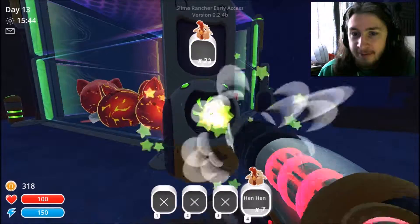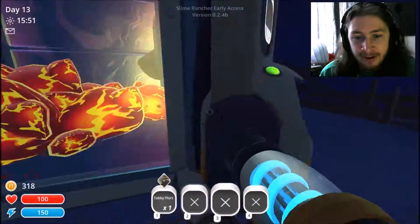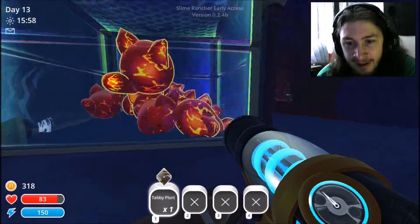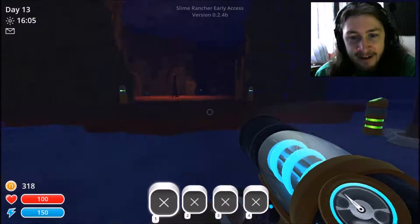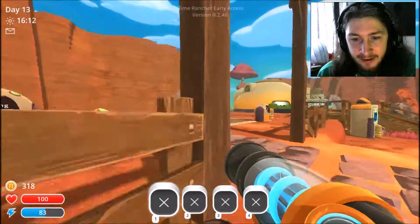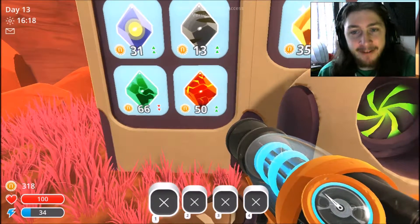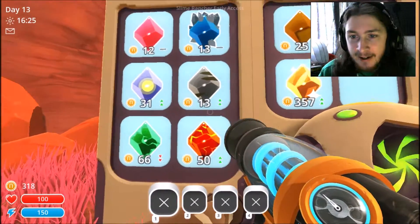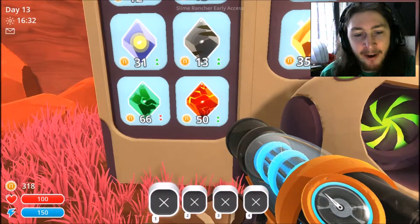Just going to go with regular hens for now. These guys have been in my inventory for so long. With boom plorts — look how expensive those are! I'm still waiting on the rad slimes. Pretty much boom and honey started off at the same point, but I've had honey for so long that it just became irrelevant.